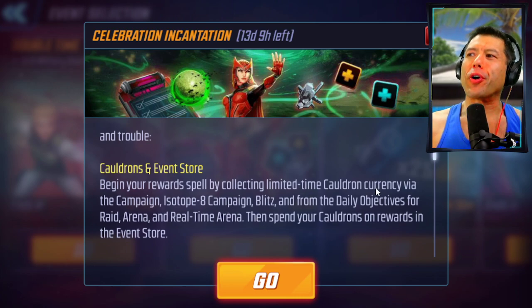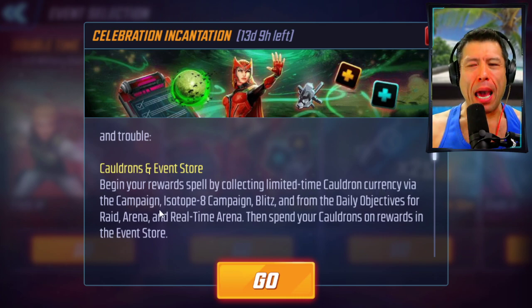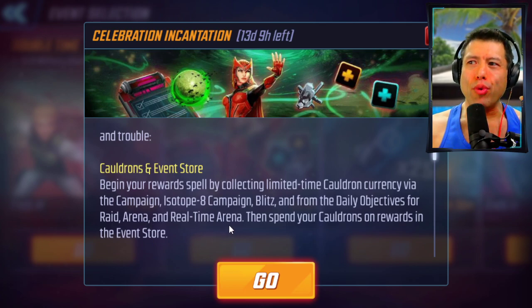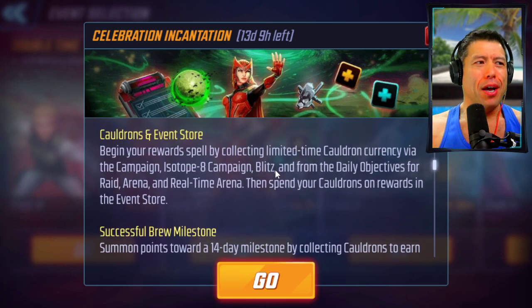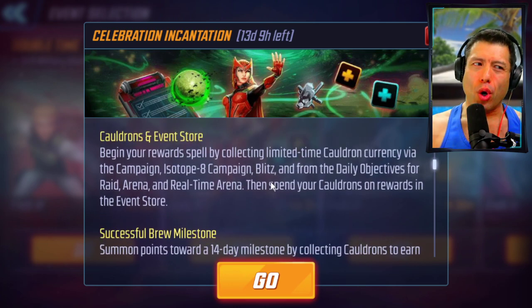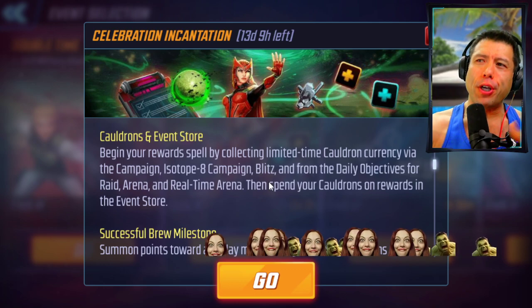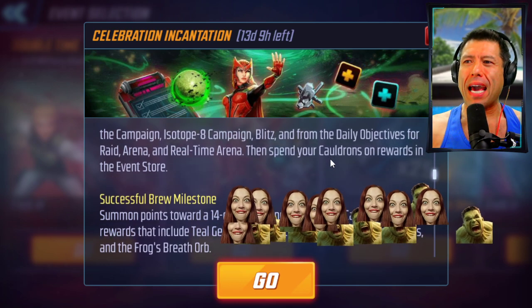You're going to get the currency by spending campaign energy, ISO 8 energy, you're going to get it from blitzing your butt off, and then you're going to get it from claiming daily objectives. Daily objectives for raids — two raids and then eight raids — two arena battles, and then two real-time arena battles. That is how you're going to get all your cauldron currency, and the things that you can control — more energy or more blitzing — those are the big X factors here.